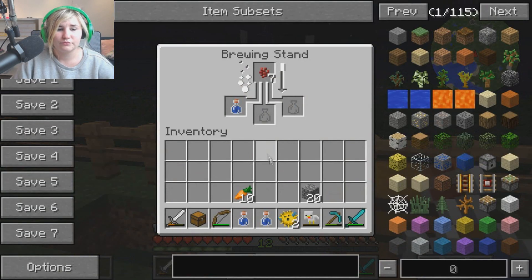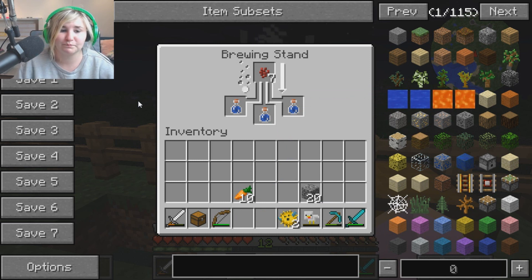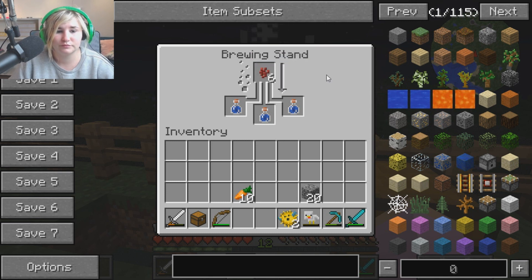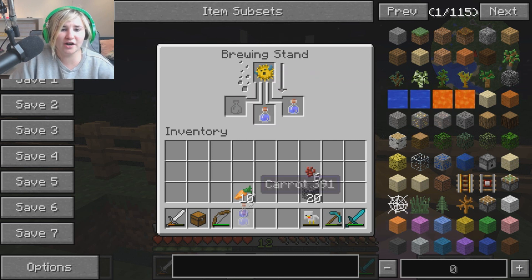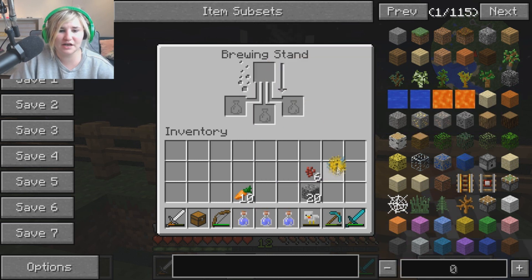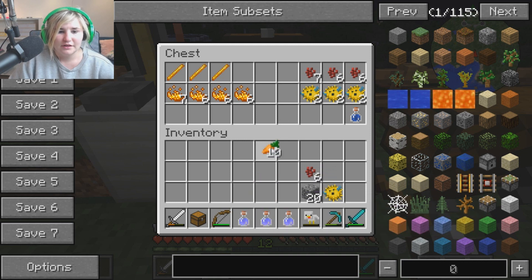I've got 30 pieces of sand but that's only 30 pieces of glass. I'll just keep going and getting as much as I can — give me a five-minute heads up and I'll come back and stick it all in the smelter. I'm gonna put the puffer fish in — I'm not very good at brewing, but I thought this would be a great way of helping us build the underwater base. It worked! We've got three potions of water breathing!